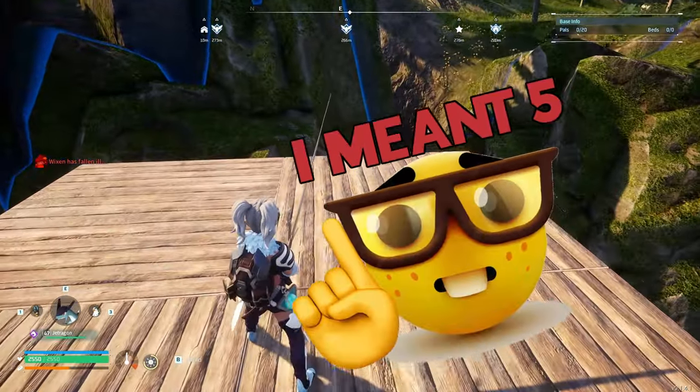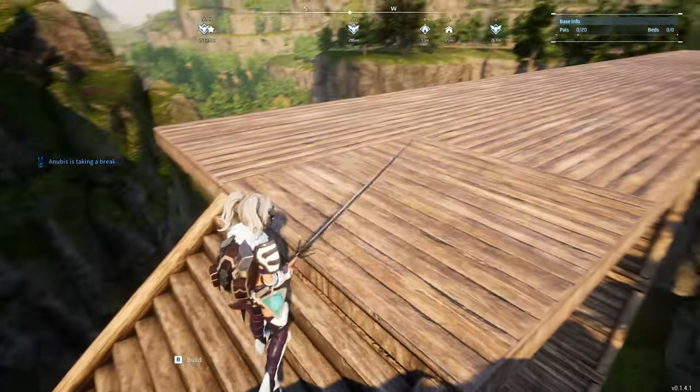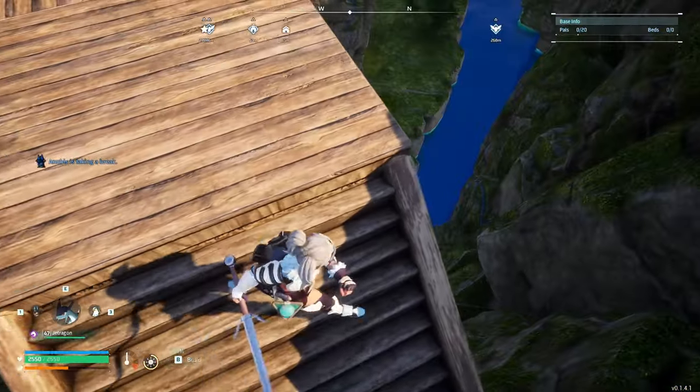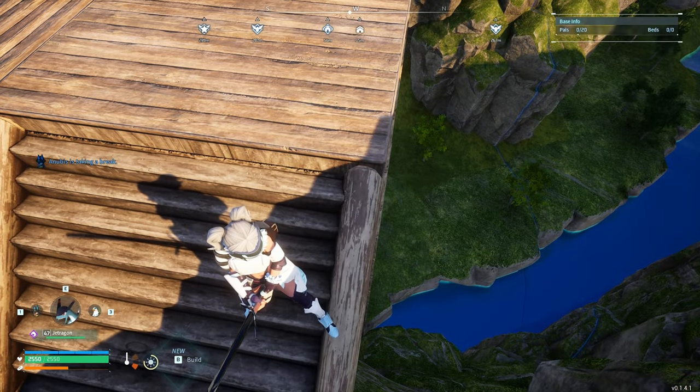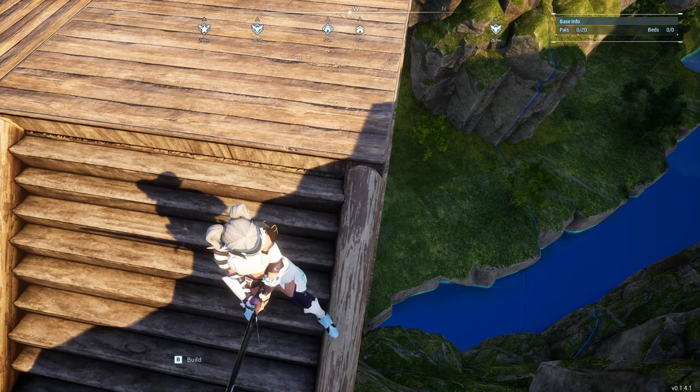So you can build these bridges three wide with just one row of foundation at the bottom. Besides this, if you want to build extra stairs at the ends, you'll have to add two foundations on the edges.